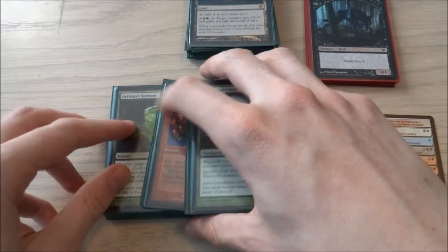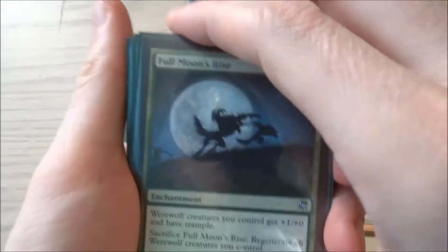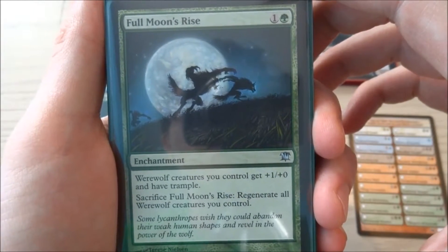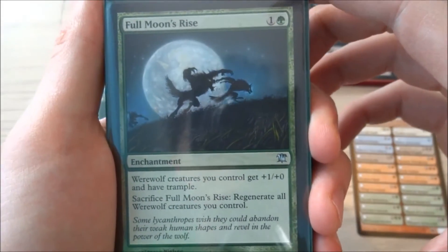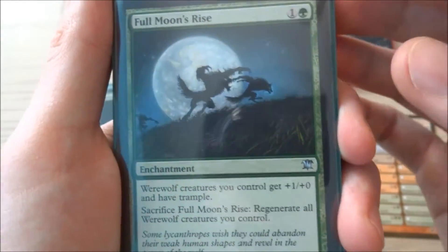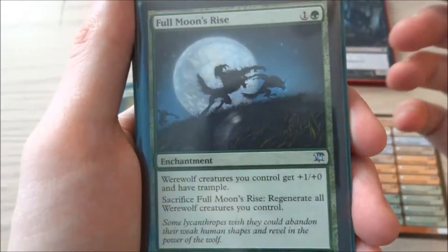On to the instants, sorceries, enchantments and such. I have two Full Moon's Rise, which is 1 and a green enchantment. Werewolf creatures you control get +1/+0 and have trample. If you sacrifice Full Moon's Rise it regenerates all werewolf creatures you control. If you're going to have a werewolf deck I recommend these all the way — very cheap to play, nice passive abilities, gives them trample and +1 attack, and if you sacrifice it you can save them all. I have two of those.